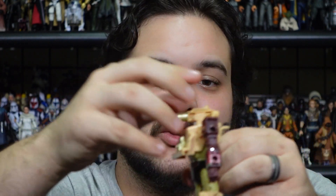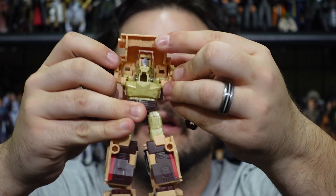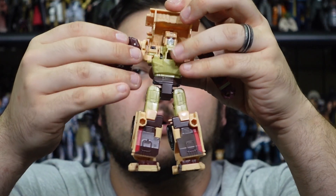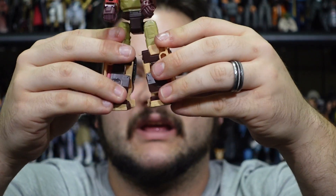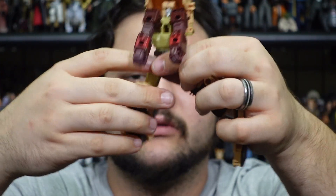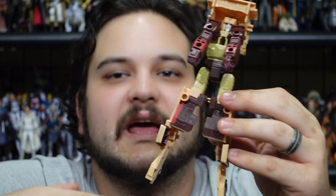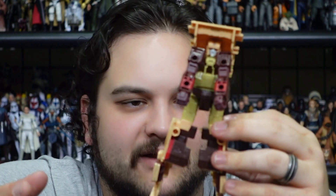Transformation is pretty simple and straightforward. We start by removing the weapons, then untab the shoulder sections and bring up the whole front section of the vehicle. We close the hood, peg in the windshield, and fold the arms in — you can bring them forward just a little if you like. Then over at the legs, grab this little section and bring it all the way out, doing the same on the other side.